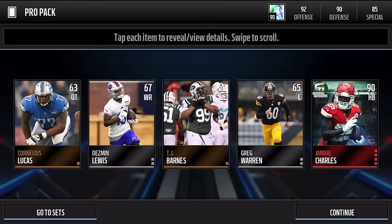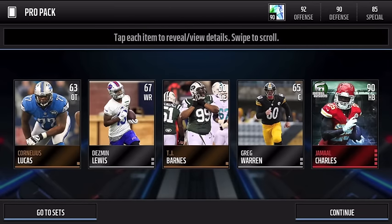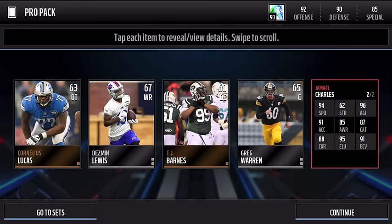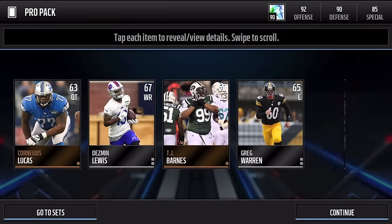Quick interruption — I was just opening up pro packs before the flashback pack and guys, I got a 90 Jamal Charles Football Outsiders! He led all running backs in Week 4 with 69 yards and finished with 17 touches. It looks like EA might have misspelled 'yards' but look at the stats: 94 speed, 95 elusiveness, 96 agility, 91 ball carrier vision, and 87 catch. Jamal Charles — that is an insane card.